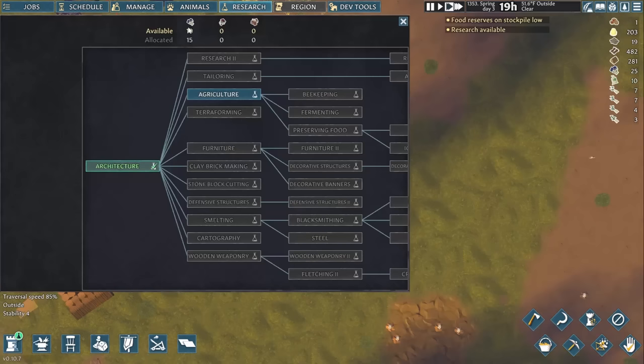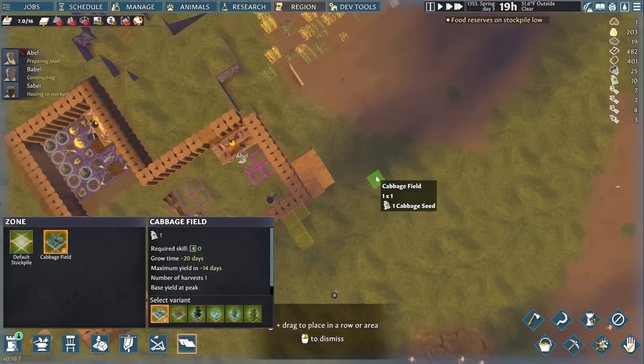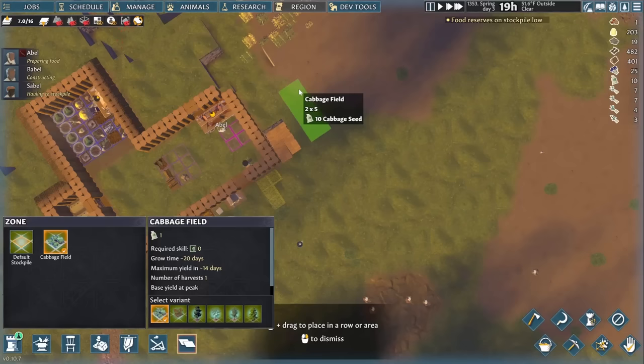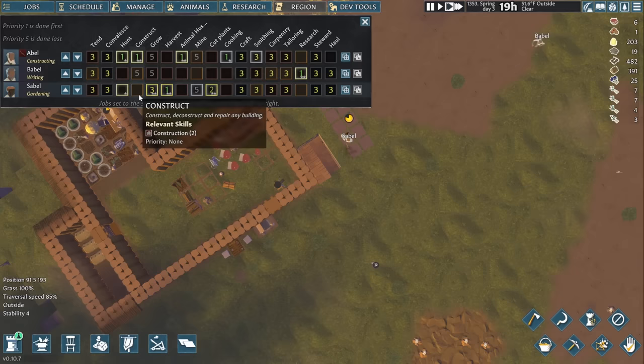Babel finishes writing a few more chronicles, which let us unlock the next technology so we can plant fields. This is almost always going to be the technology you want to go for next, although your choices get a lot harder after this. You can choose what you're actually telling your villagers to plant in the variants tab, although you can only see options for what your villagers have seen before. Right now, that means I can only plant cabbages and some trees. Note that botany skill only affects how quickly villagers plant them, so planting is a good job for idle villagers.